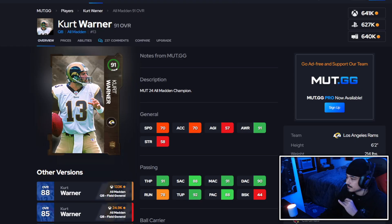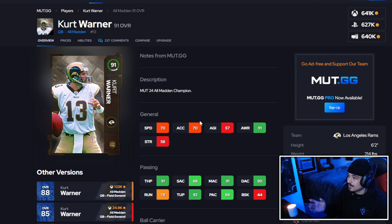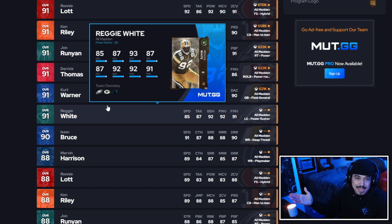Next up we have our first set feet lead quarterback in the game — Kurt Warner. 70 speed, 70 acceleration. I already made a video on this card. He's a pocket QB with good release, and he gets set feet lead or hot route master, whichever you want to run. I'm giving Kurt Warner an A rating. He's probably the best pocket passer QB in the game. For 600K to 650K, not a bad buy if you really enjoy a QB like Joe Montana.